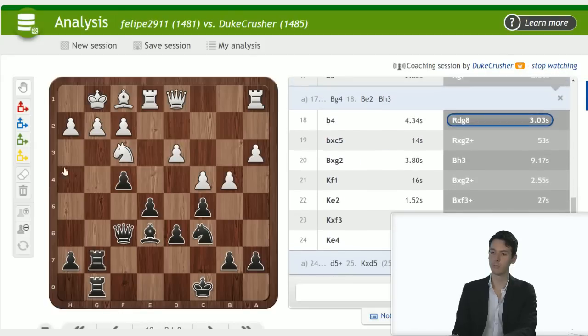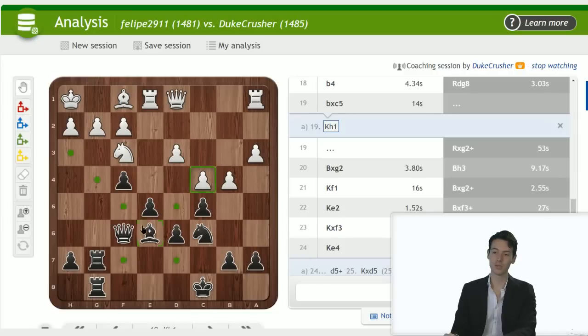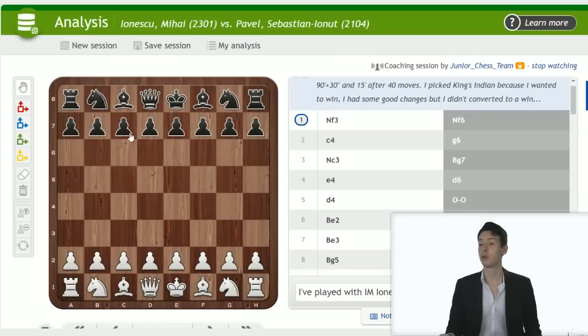His mistake was allowing rook takes g2 — he needed to play king h1 here. But even that position looks very sketchy. Bishop g4 threatening knight d4 — he has to go bishop e2. Bishop h5, rook g1 — I'm not sure where the exact win is but it looks really good. This was pretty straightforward for black: attack on the kingside, double on the g-file, increase the pressure. It was a position requiring concrete play. We're getting to the last game — by Junior Chess Team, playing with the black pieces.